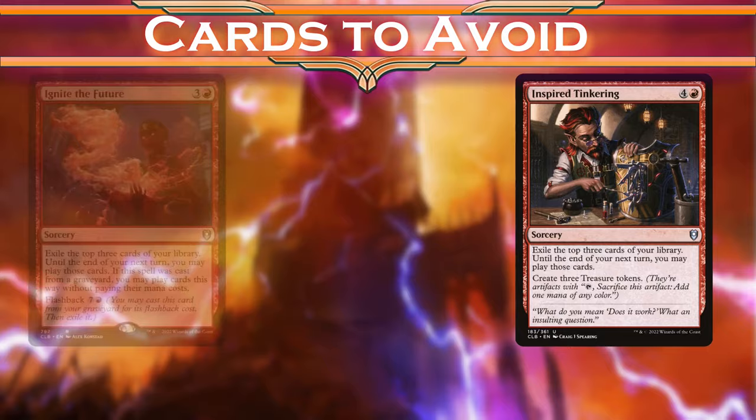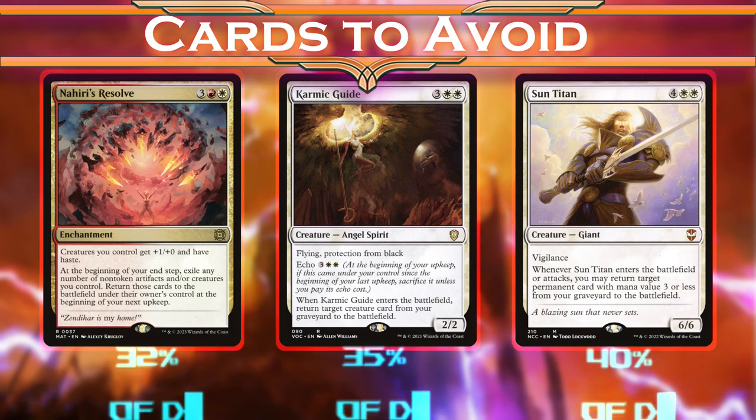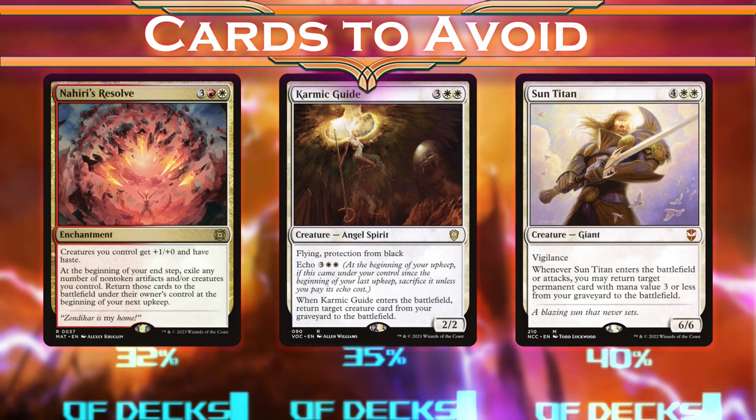Nehiri's Resolve, Karmic Guide, and Sun Titan all represent ways to reuse our enter-the-battlefield effects, but never at a time when we actually need it. And just like the earlier damage amplifiers, they get better when we draw out the game length, which isn't what we want. So we'll focus on flickering Avacyn with these instead.